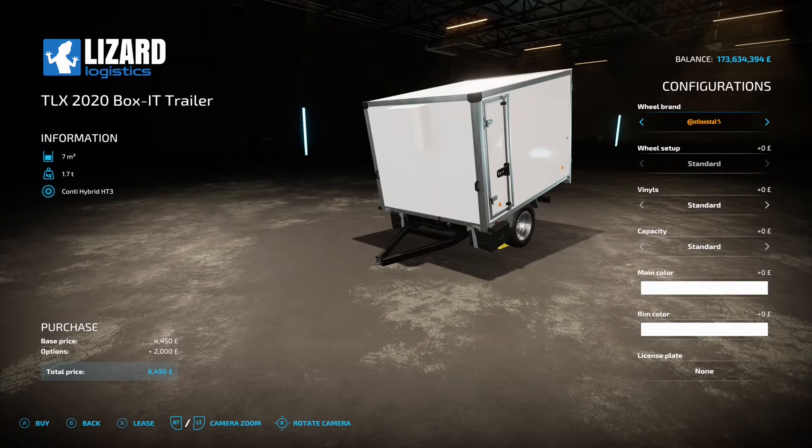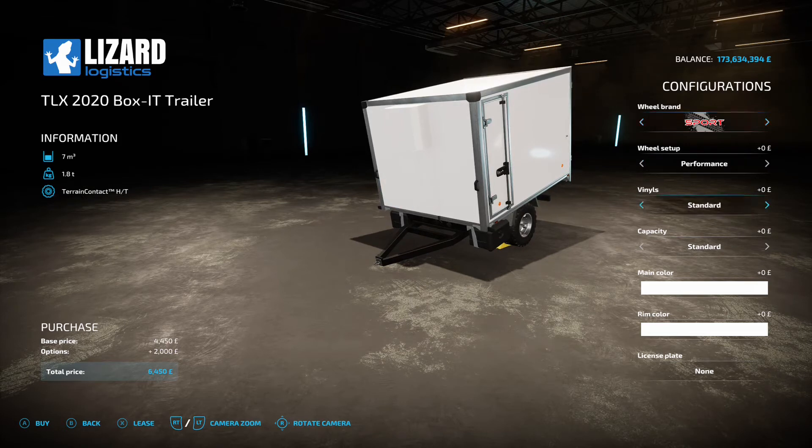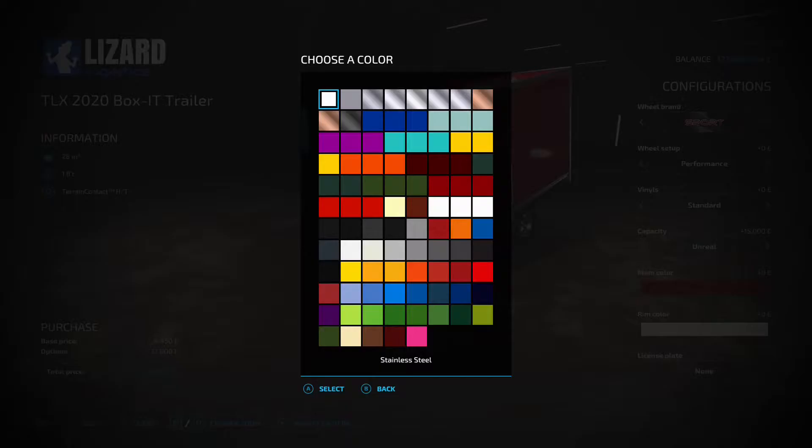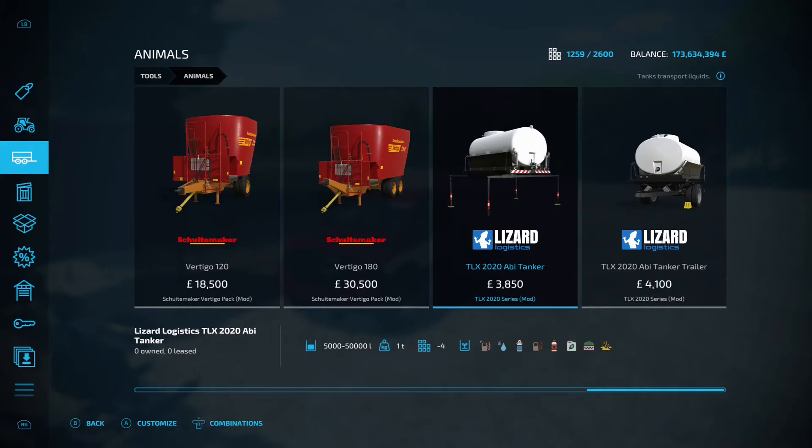You've also got the TLX 2020 Box It Trailer - 7,000 liter capacity, 4,450 to buy as standard, with a 2,000 grand option. Usual shenanigans with the wheel brands and tires to match your main vehicle. Vinyls standard one through four and back to standard. Capacity 7,000 or unreal 28,000. Main color to match your vehicle and rim color for the rims. Under the animal section we've also got two tankers.